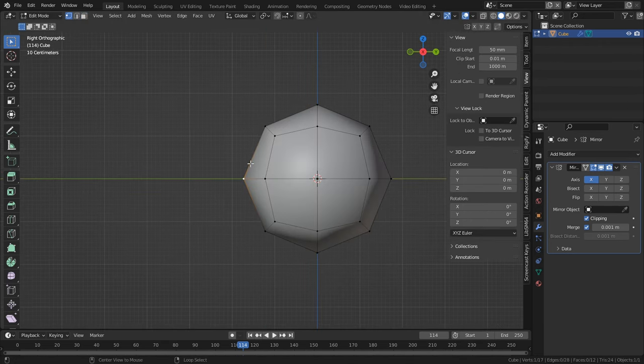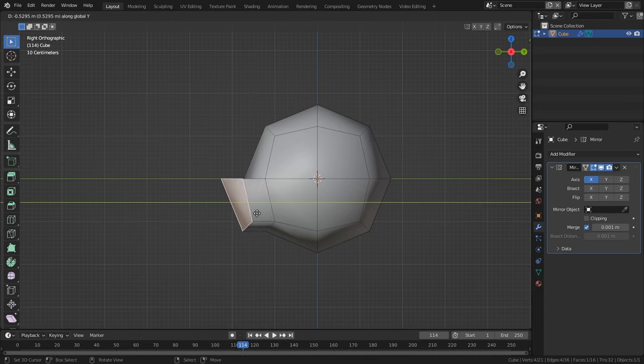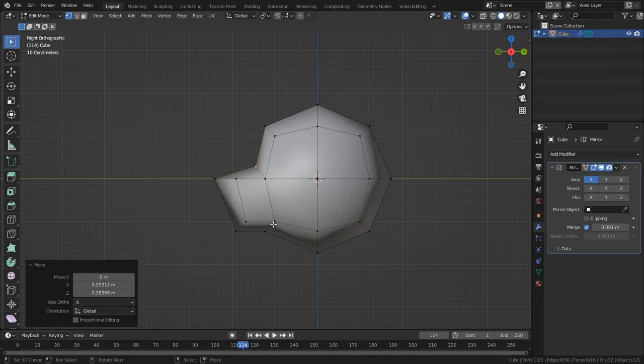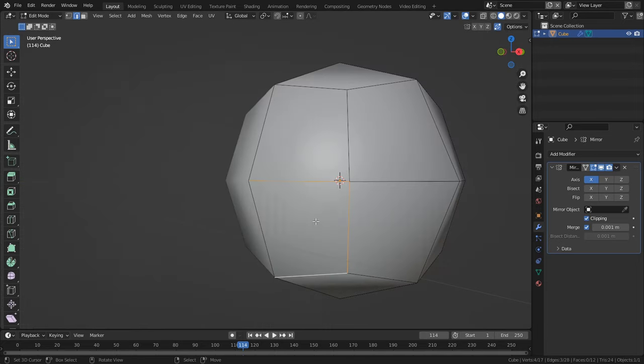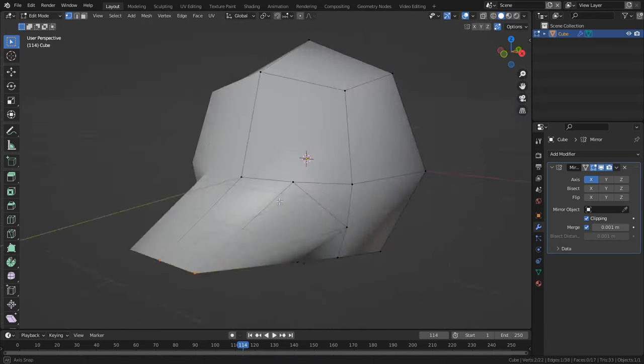For the mirror modifier, it's important that you enable clipping — this prevents the vertices of your model from passing through the mirroring point and makes them stick together. And here we have the basis for our low poly head. If you want a more human head, you can take the front vert and hit Alt+V to rip the topology to create a ridge for the nose. For more animalistic heads, we can take the bottom front face and extrude it out to make a snout and maybe add a loop cut for extra detail. And for a beak, you can take three edges, subdivide them, extrude out the resulting faces, and scale them down.